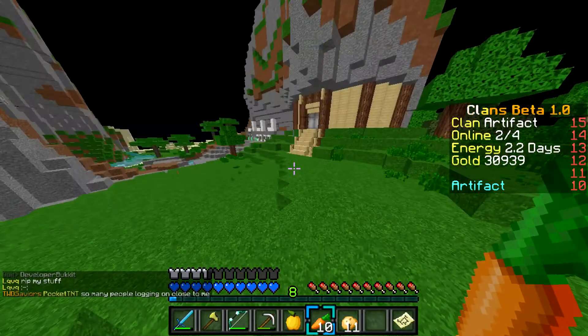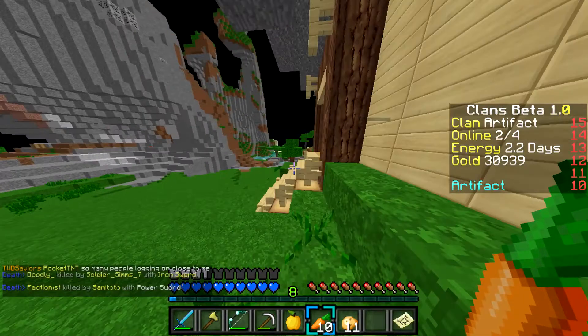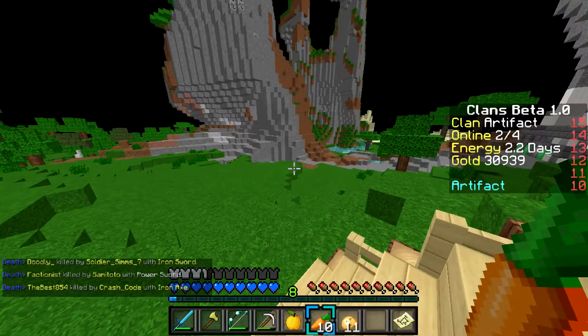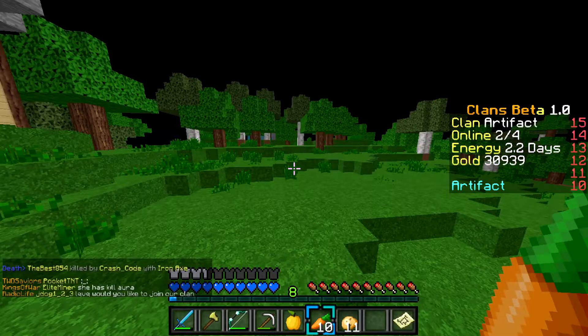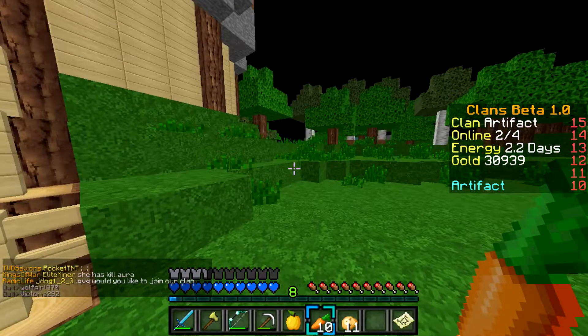I'd say the net worth of the base was about 10 million, because it was underwater and it was a really sick pirate ship on top, but of course you guys wouldn't see that. So we'll get right into the base tour, and then after that we are going to go collect resources and raid, because currently we are not stacked.